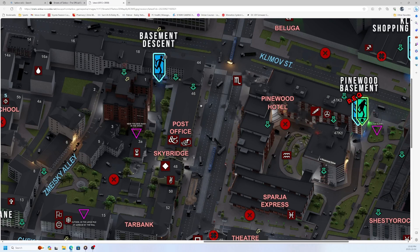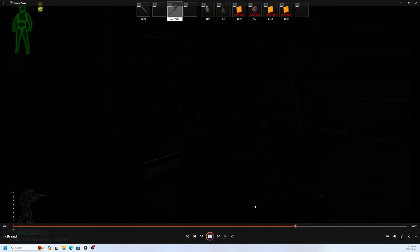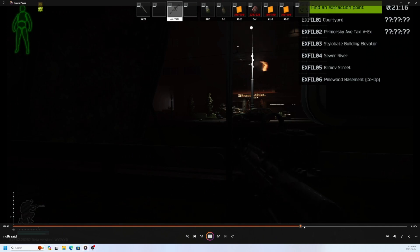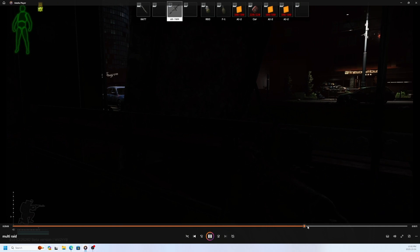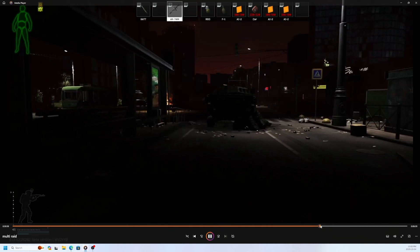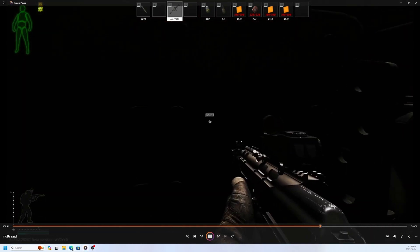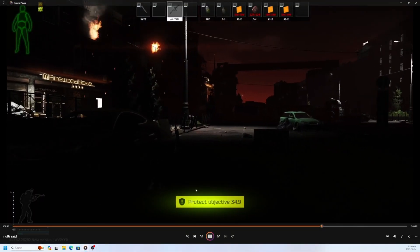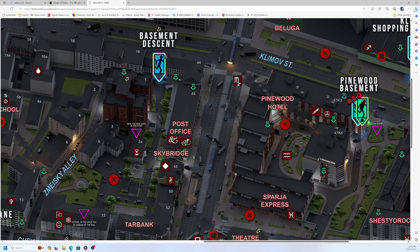I found a better piece of armor so I dump the old one and switch it. Right now I'm here on the map. I need to run up to the Pinewood Hotel area for the last strider. I come out of the post office and run along. I do hear some movement but I ignore it, cross over, and mark the last strider. I was hiding in this section waiting because I heard somebody in the area, then ran over and planted it.